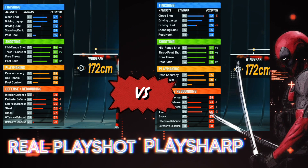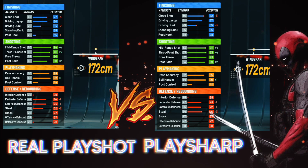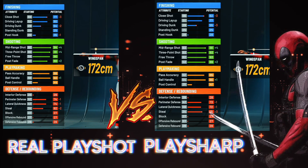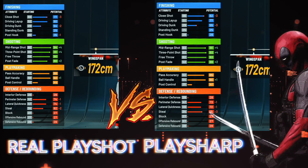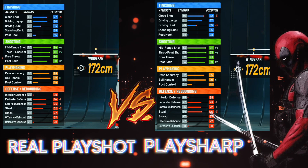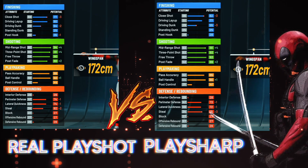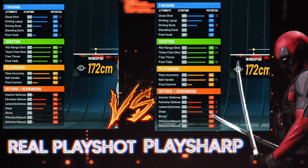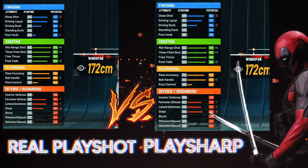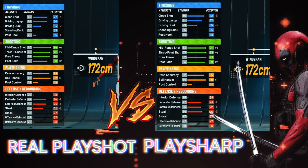The only thing a play shot has over this build is hall of fame playmaking - that's it. You get the same speed, acceleration, and roughly the same ball handling. The play sharp starts off with a 93 three ball and the play shot starts off with a 91 three ball with minimum wingspan. The play sharp starts off with a 55 dunk versus 54 for the play shot. It gets 27 shooting badges off rip compared to just 25 on a play shot. At 99 overall with two arm sleeves, you get a 99 three ball on the play sharp; on a play shot you only get a 97.